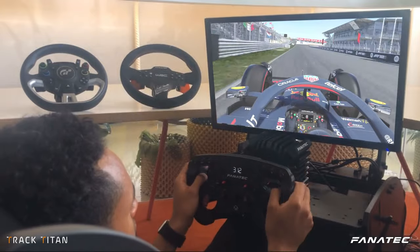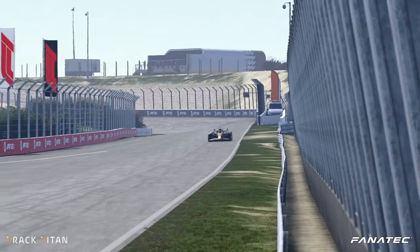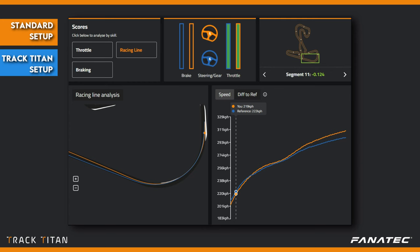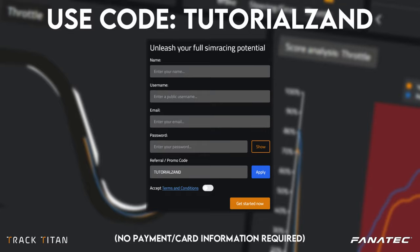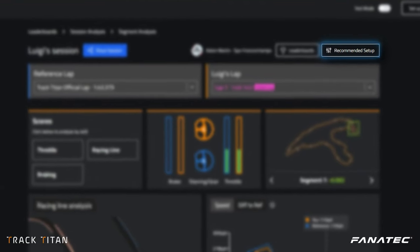Now let's analyze Zandvoort a little deeper. This circuit has quite a few bends where downforce is very helpful, and you're not spending too much time on the straights, which is why high downforce setups work very well. When we analyze segment 11 — the last corner and the main straight — we see that the standard setup with less downforce, shown in orange, is slowly gaining more speed over the higher downforce setup, shown in blue. But at the next corner a different story is told: the blue driver with more downforce can brake later and get back on the throttle earlier, as he has more grip throughout the Tarzan-Bocht. Sign up free for a month on Track Titan using referral code TUTORIALZAND to check out our recommended setups and gain that last little advantage.